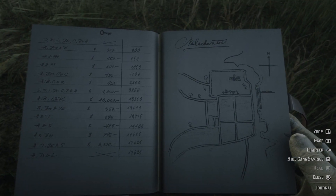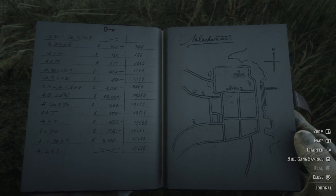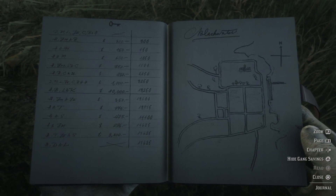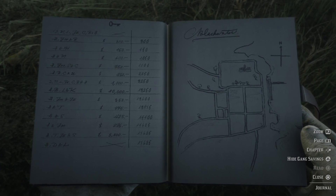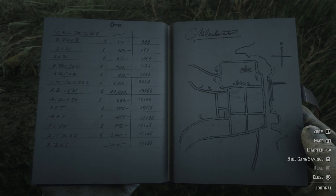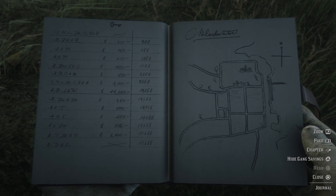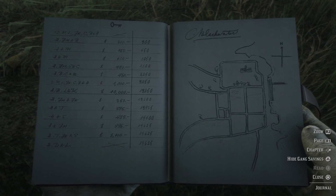I was hoping for a bit sunnier weather to make it a bit brighter on screen, but we'll manage. So this is a map of Blackwater, and on the left what I'm guessing to be the earnings from their heist in Blackwater.